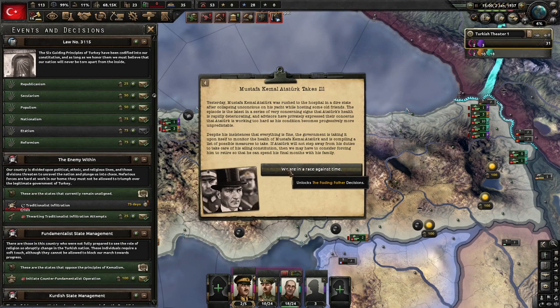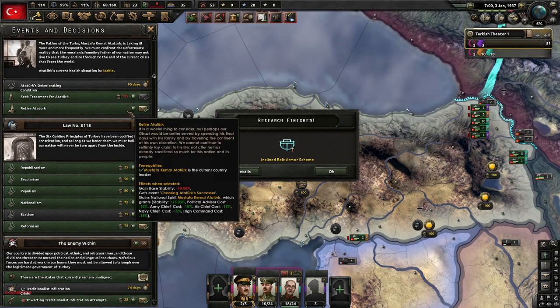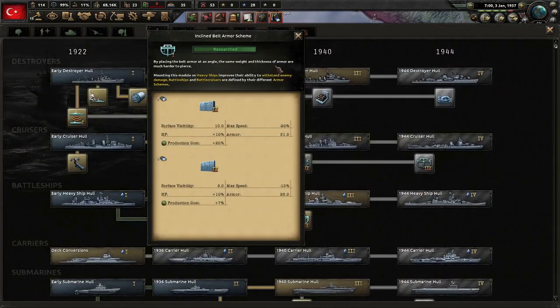Mustafa Kemal Ataturk takes ill. Yesterday, Ataturk was rushed to the hospital in a dire state after collapsing unconscious on his yacht. The episode is the latest in a series of very concerning signs that Ataturk's health is rapidly deteriorating — advisors have privately expressed concerns that he is working too hard. If Ataturk will not step away from his duties, we may have to consider forcing him to retire so he can spend his final moments with his family. We are in a race against time. If we don't touch that event, Ataturk doesn't get any more ill — but the game found it anyway.